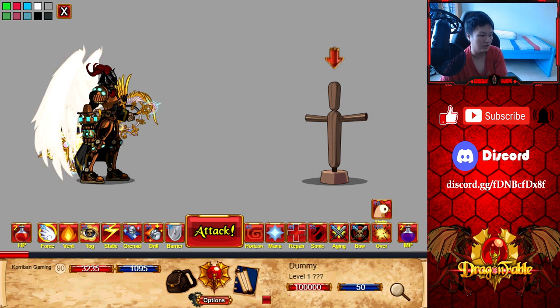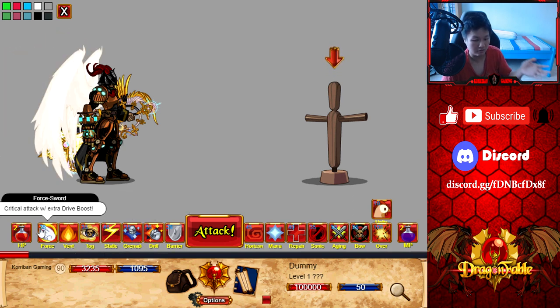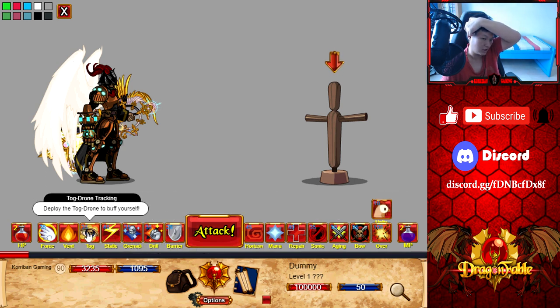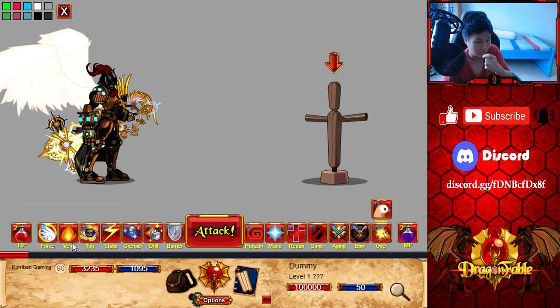Drive Boost rounding has been adjusted to be slightly more accurate. Heat now deducts MP from the player before calculating Drive Boost and Usable Skills for that turn — I think this is a buff, because the lesser MP you have, the more damage you deal for this class. Also, all the non-DA skills are now on the left side and all the DA skills are now on the right side, so there's less confusion. Nothing changed — it's just rearranged, which is quite nice.